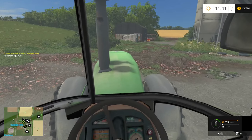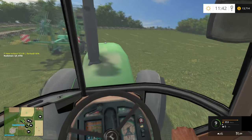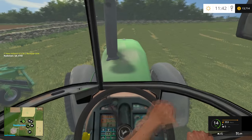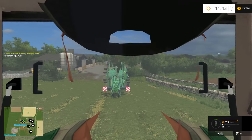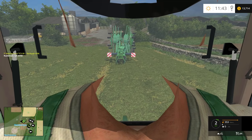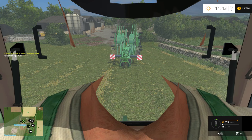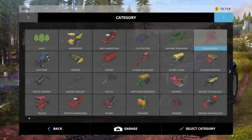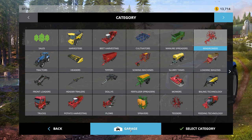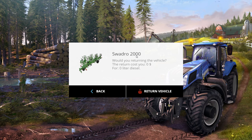It delivered — it's over here. This may be a little overkill. I might have to rethink this — this is the one that my header is missing. That's way too big for this field. I don't even know if I can turn on this field. Let's send that back. It didn't cost us anything because we haven't used it. Return the vehicle.